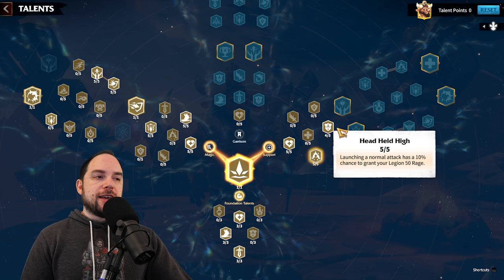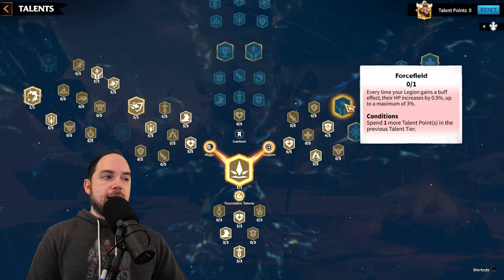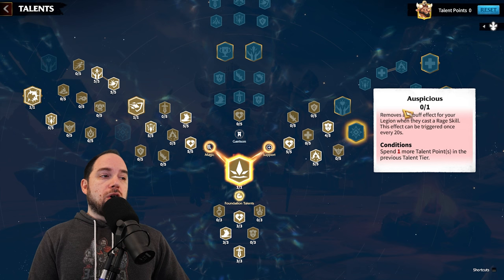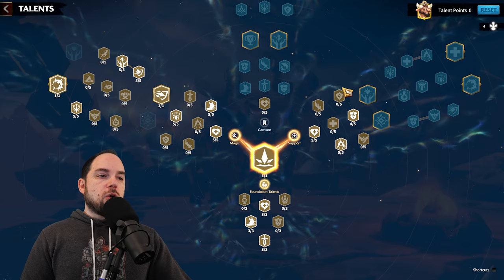On the right side of the tree, I'm taking Head Held High, and I personally chose overall defense to mitigate skill damage taken and normal attack damage taken. You could go for All Conquering instead. When I reach the next tier, every time my legion gains a buff effect, hit points increase — I gain buff effects fast, so that might be it. Alternatively, removing a debuff when casting a rage skill is an option, but Force Field might actually be the pick.